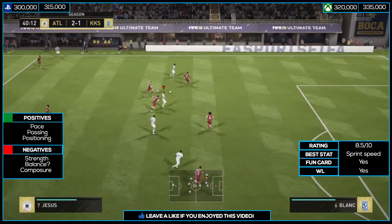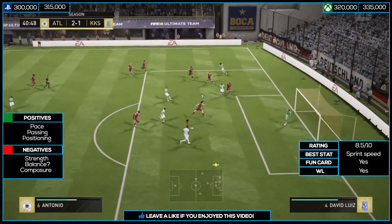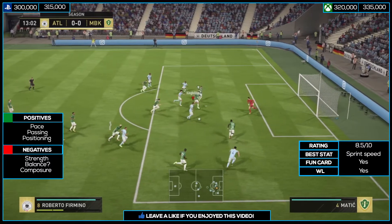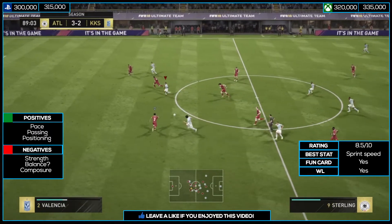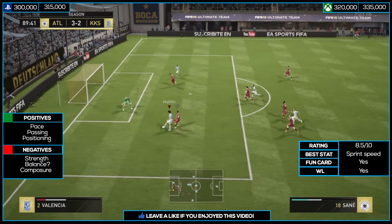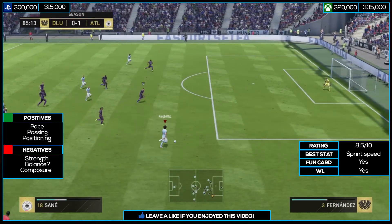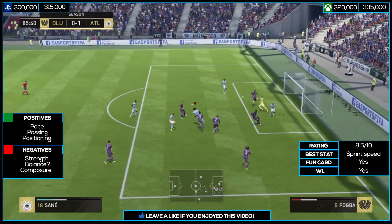Talking about his negatives — his strength is one of the problems, and then his balance at 84 is not the best. When you have the ball with him and he's running, I do think he's a bit off balance. He has good agility but he still feels a bit clumsy in my opinion. His composure isn't the greatest either — if you compare this guy with Alessandrini's in form you'd feel what I'm saying right away, because Alessandrini has this great agility and balance so the ball sticks to his feet and he's able to run easily.